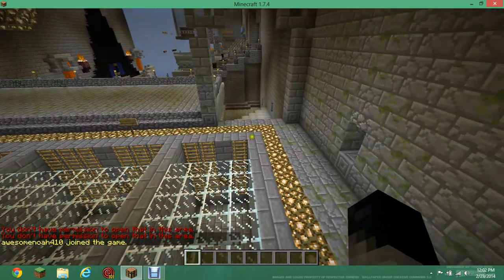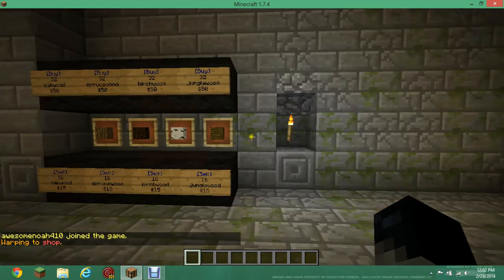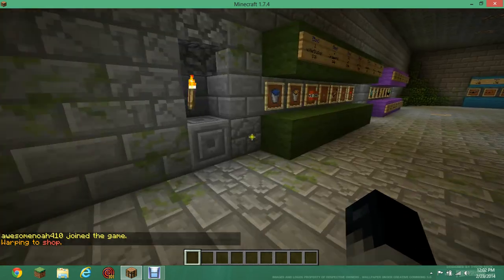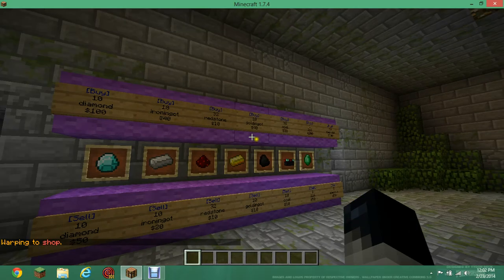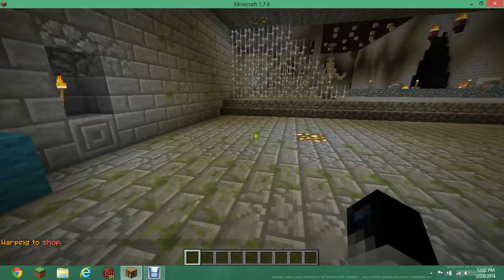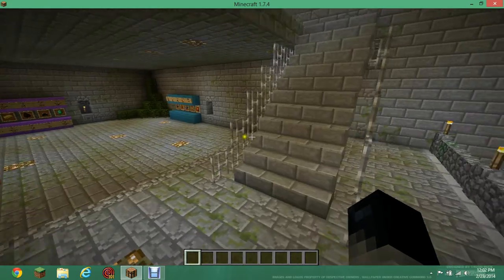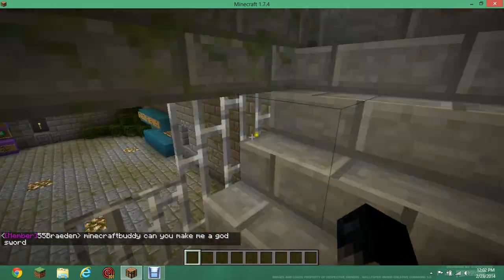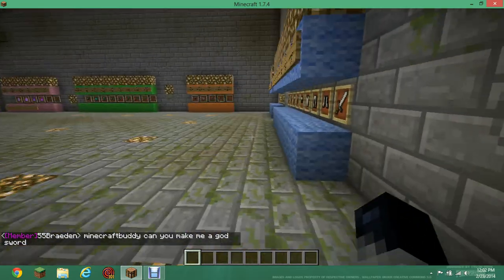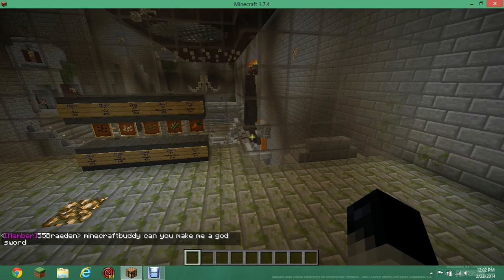Some of the food you can turn into seeds and make your own farm. Now let's check warp shop — pretty much everything here is really cheap. I think the most expensive thing is like 200 or 300 dollars, it's not that bad. It's actually a really good shop, and that's the first floor.